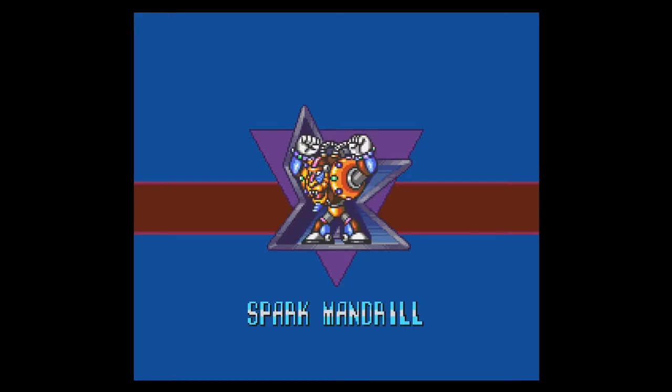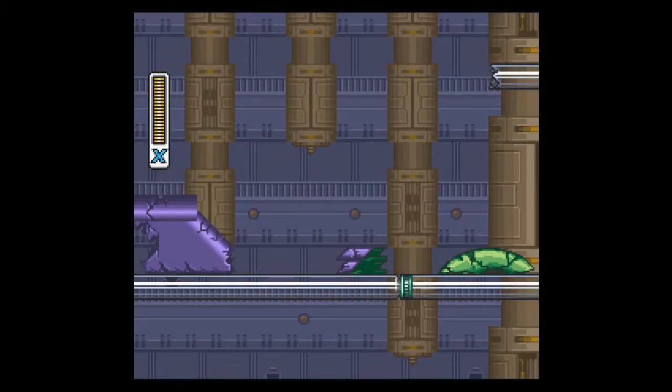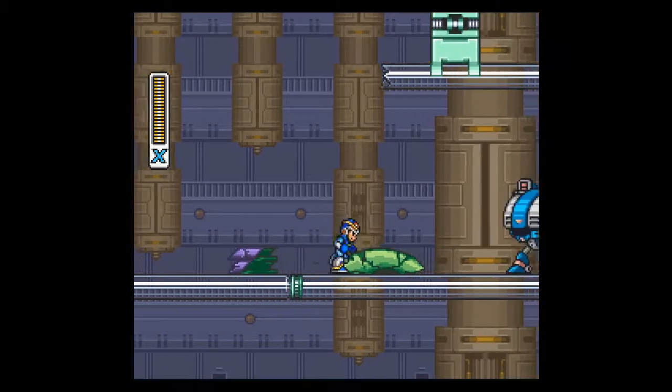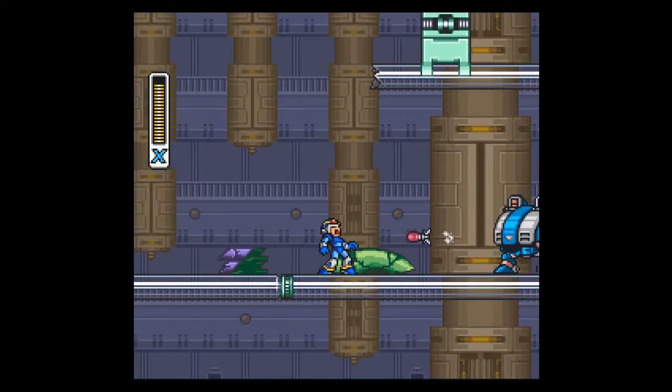He looks like he belongs at a rave. A really weird, bearded, goatee, flashy purple and green lights rave. So actually, I guess just a regular rave then. As you can see immediately, Storm Eagle's airship crash-landed here, and is going to change the stage in a way that isn't obnoxious at all. Or wait — will it be?